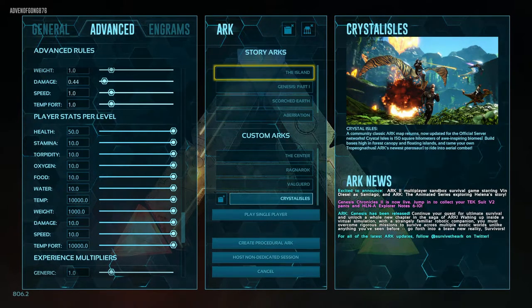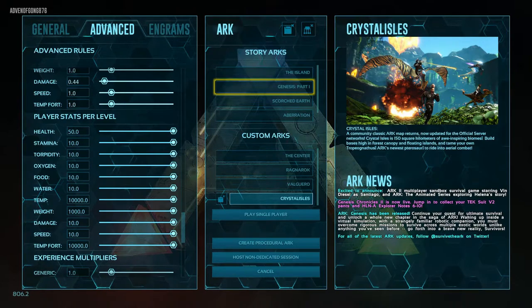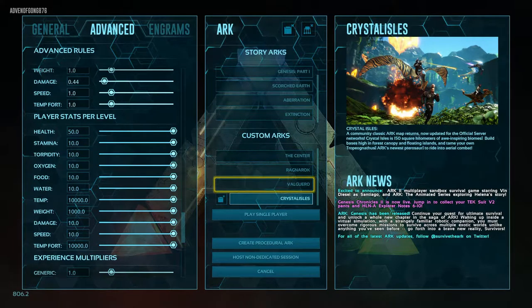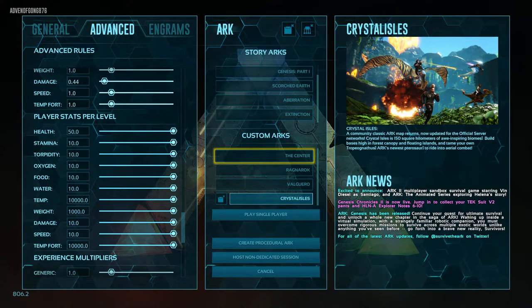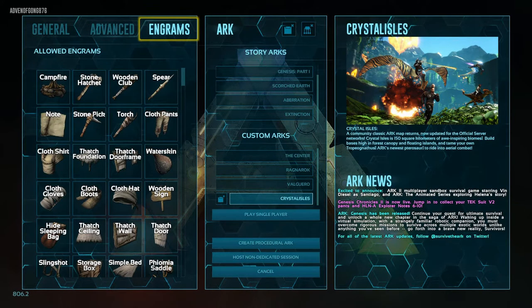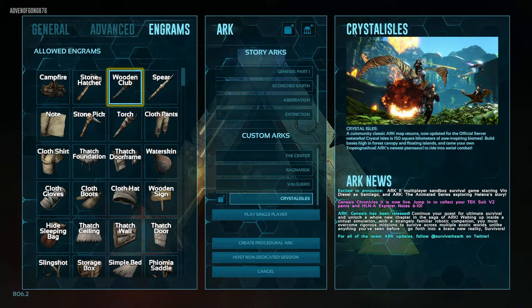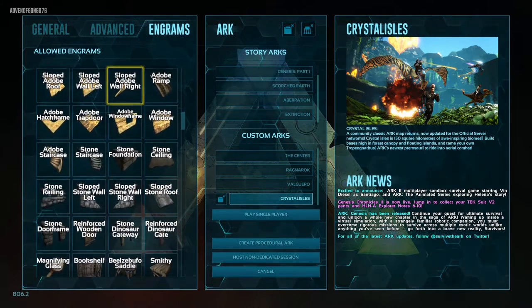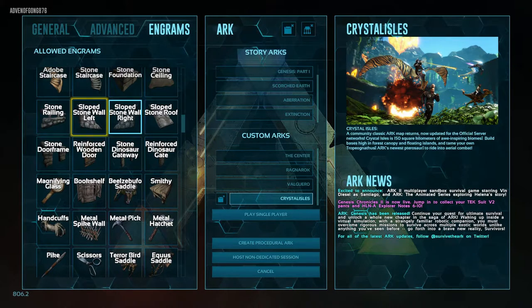I'm currently going to be doing a series on Crystal Isle. This tab shows you what maps you can play on — you have story arcs which include The Island, Genesis Part One, Scorched Earth, Aberration, and Extinction, then custom arcs which include The Center, Ragnarok, Valguero, and Crystal Isle.